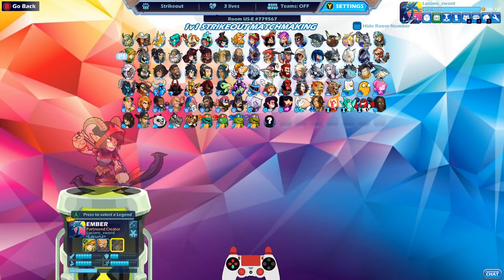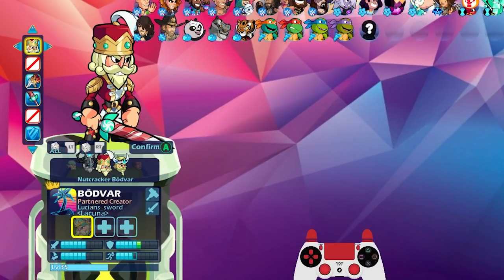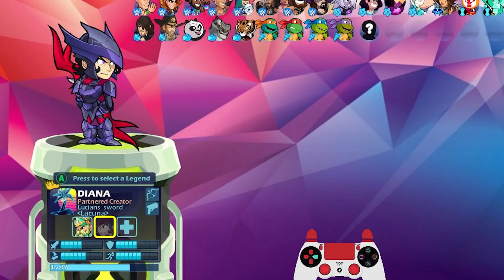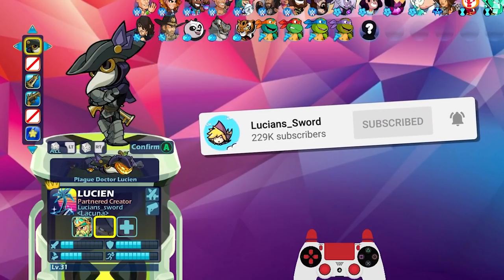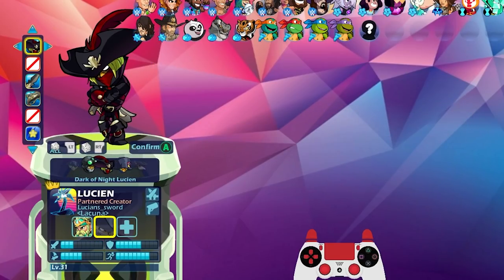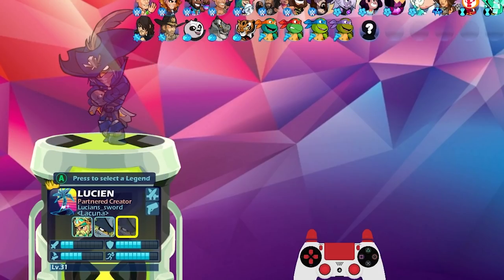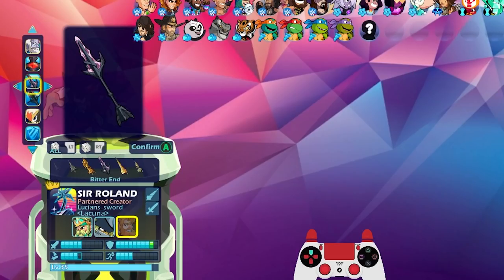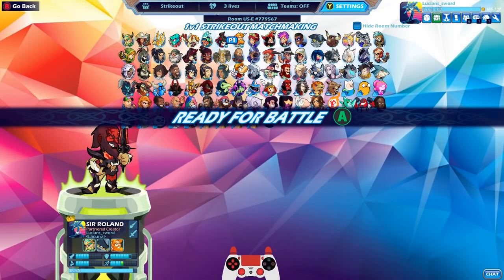Let's do another strikeout, but this time I'm going to switch up the legends. We didn't get to play Bodvar, so let's do Bodvar esports version 2 — I kind of want to see what it looks like on this skin. And then we're going to use the other new one: Lucian. We're going to use my favorite Lucian skin, which is Dark of Night Lucian. I've actually been wanting to do Sir Roland again — I really like the Fiendish Knight Roland skin. Let's go version 2 on this as well. Let's do speed.